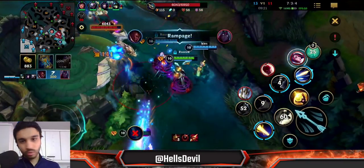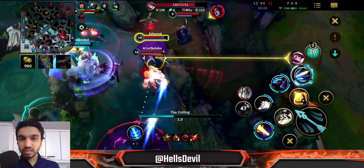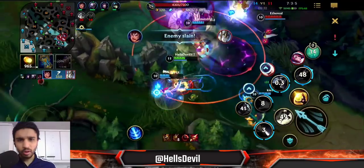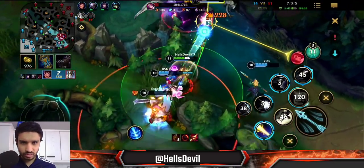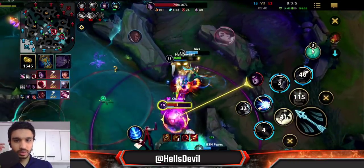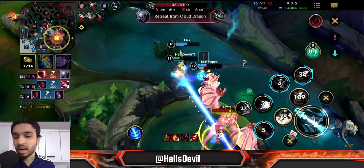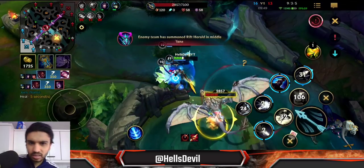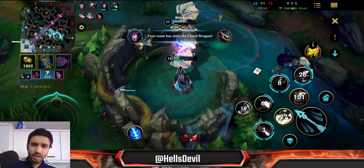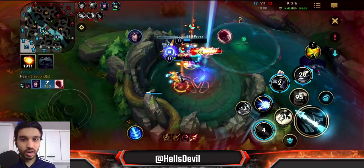With Essence Reaver, Solari Charge Blade, BF Sword, and the Red Buff, this is basically the biggest mid-game power spike on Lucian — right now I will absolutely destroy them. The reason I used my ultimate here was because I made a positioning error and went too deep, so I used it so Fiora wouldn't go full aggressive. I just killed the Fiora — at this stage of the game, I will be dominating.